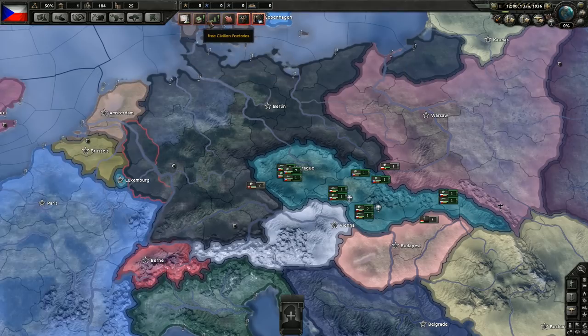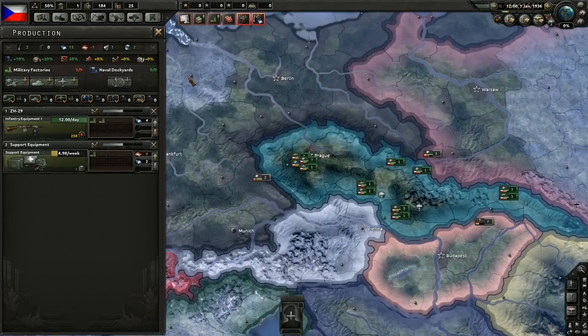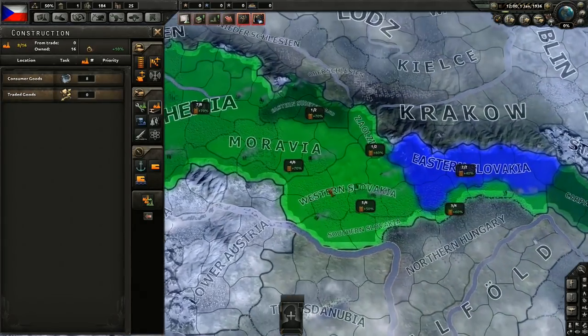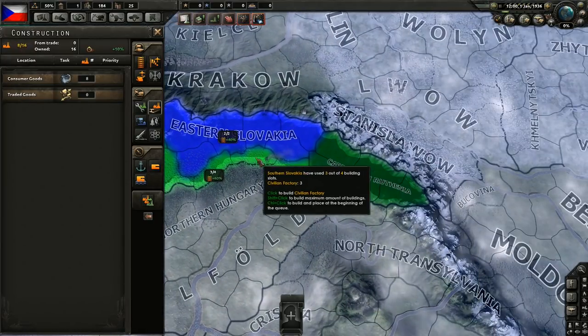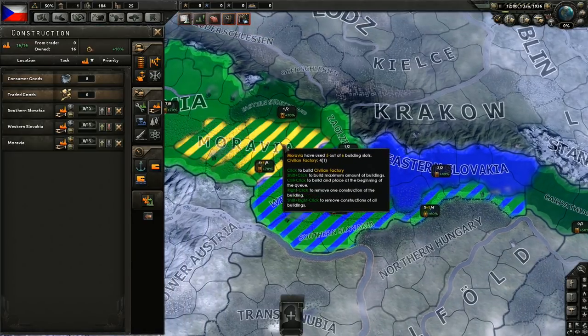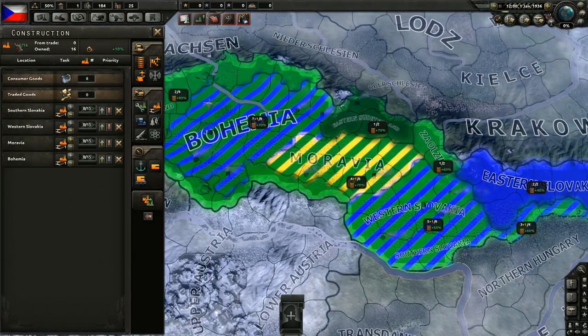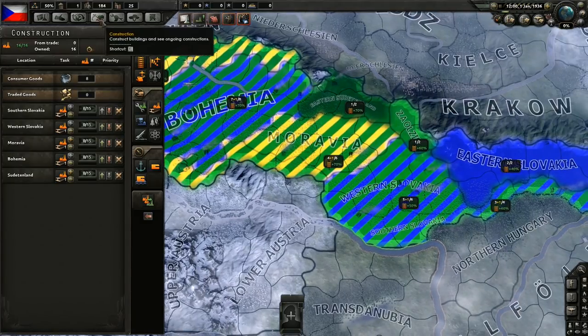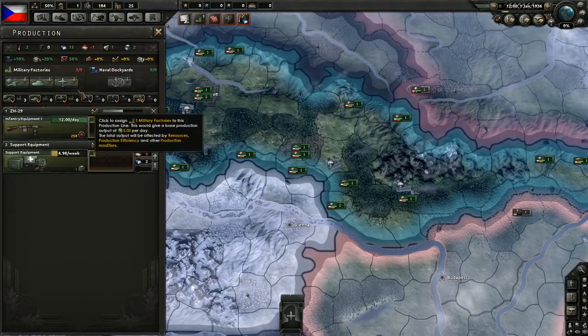Industrial legacy — let's see. We can maybe build another civilian factory or two, but not too many. Let's build one, and then we'll go full military factories. We got 16, so that's probably going to be enough. Let's get started on production.